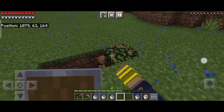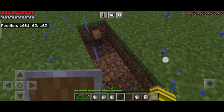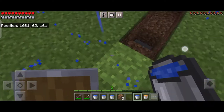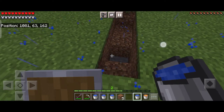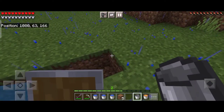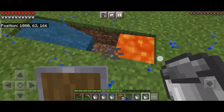For making an infinite cobblestone generator, make a pit of four by one on leveled dirt blocks. Then dig one more hole on the second dirt block from either side, so that the water doesn't go straight and it goes downwards.